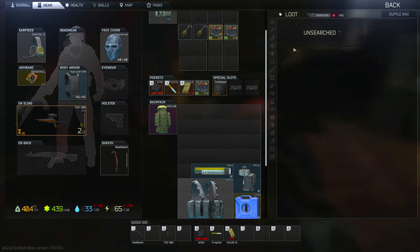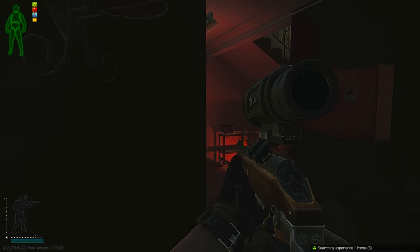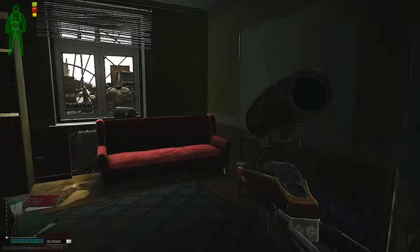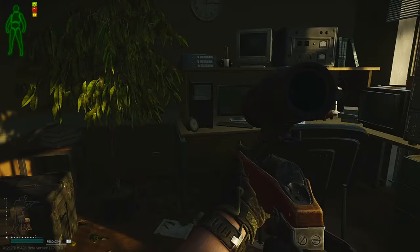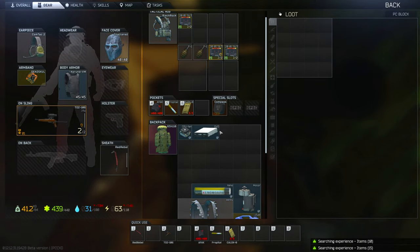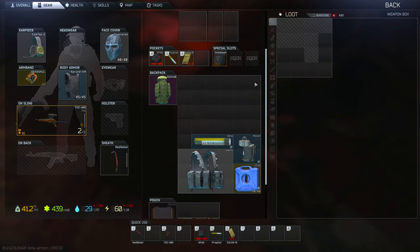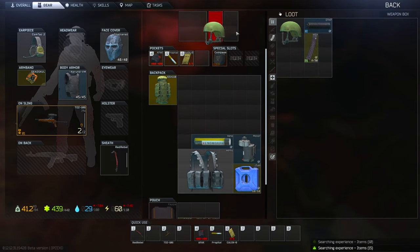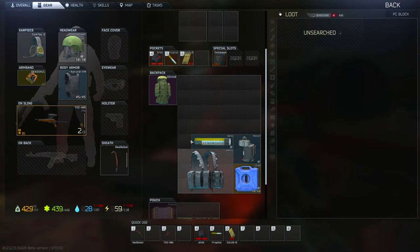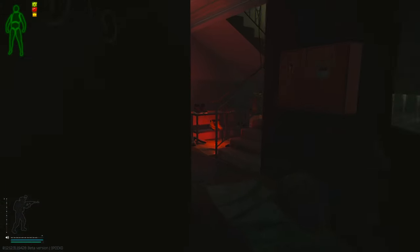Duffel bag right here. Over here there's another PC, and there's a weapon box right in the corner as well. And another PC under the table. When you're using stims and painkillers, you're gonna run out of hydration really quickly. Fortunately there are quite a few hydration spawns scattered around so you don't have to worry about it too much.